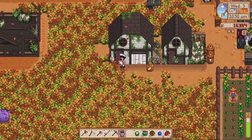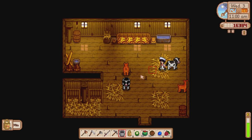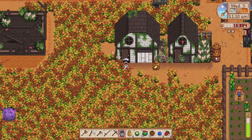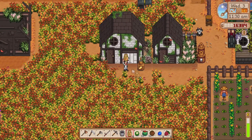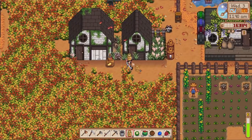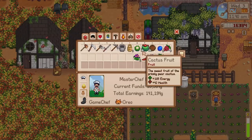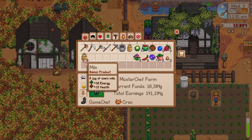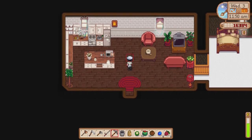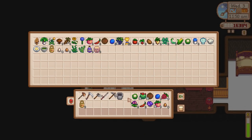Let me quickly check to see how much milk we need. Here we go — our first milk! Such a crucial ingredient for cooking, especially baking. So we need three cheese and eleven milk. What I'm going to do is make the cheese first. Once we've got the three cheese I'll keep the rest of the milk. I'm going to keep two more milk to use for the cheese, and the rest I'm going to start storing away in the fridge. Eleven milk in total and three cheese.